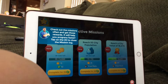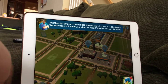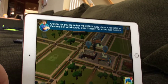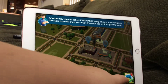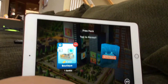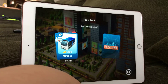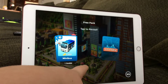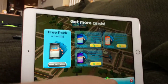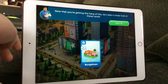Check out the missions often to get those rewards — it will help you progress faster. Notice that you can collect free cards every three hours. A red badge on the store will show you when it is ready. We got a boutique, we got a mini bus, and another bungalow. Now that you're getting the hang of this, let's take a closer look at those cards.